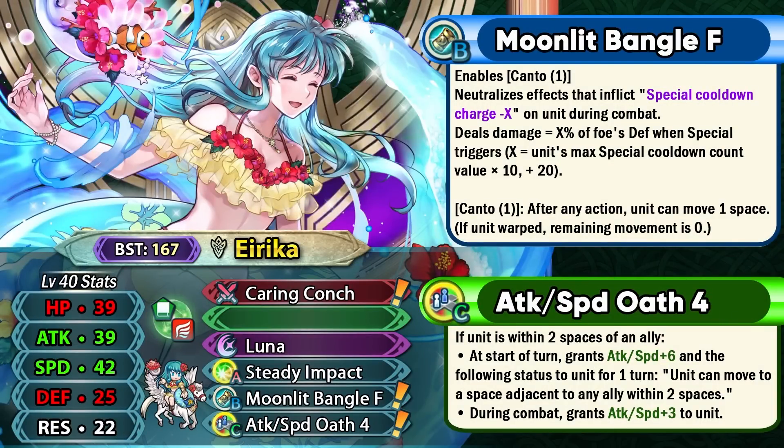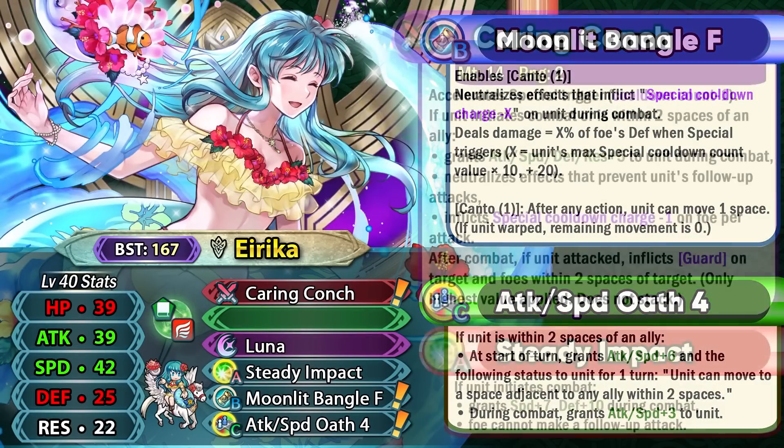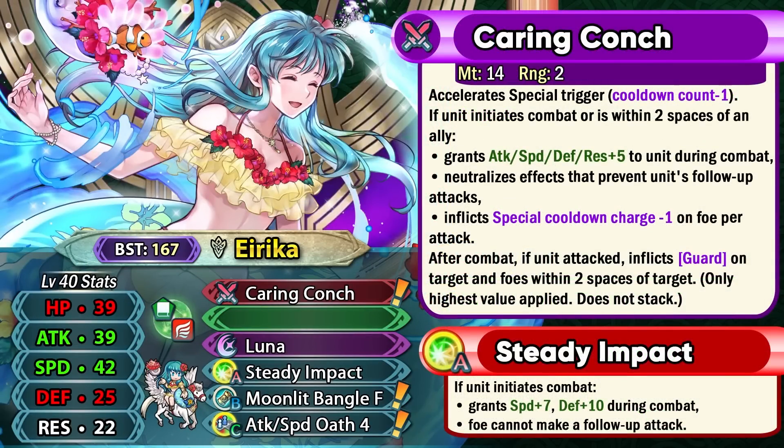Now back to Summer Erika. With her weapon and exclusive slot B skill she can certainly hit pretty hard. But she does have her shortcomings — compared to Brave Erika, it's a lot harder for her to survive counter-attacks, especially from far safe tanks that can retaliate back with a special. Summer Erika doesn't have that kind of bulk, even though she can have more effective bulk than you'd think because of the Impact skill and the guard effect in her kit. Her offenses are definitely pretty nice with 39 base attack and 42 base speed.